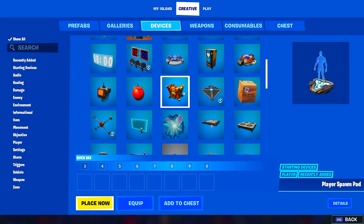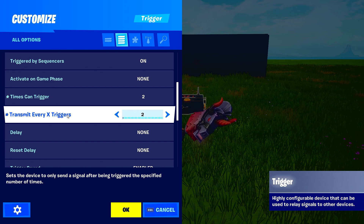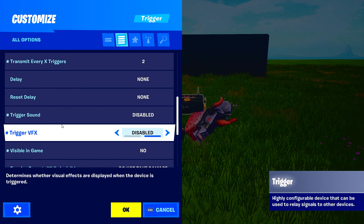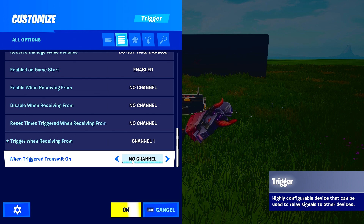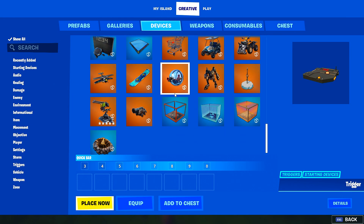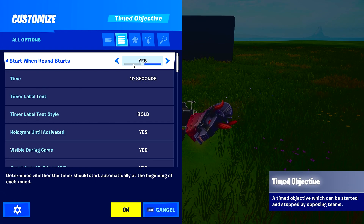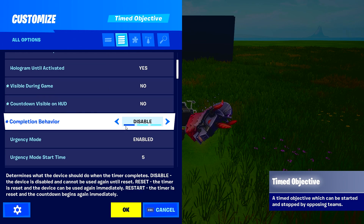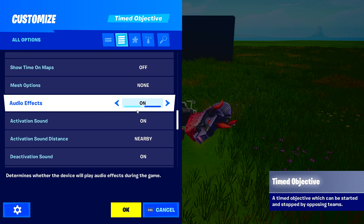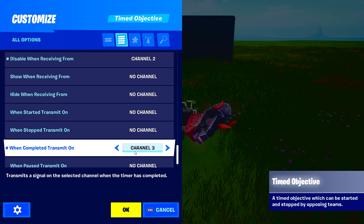Next, find a Trigger device. Set Times Can Trigger to 2, transmit every 2 times, visual effects and Visible In Game to Off. Set Trigger When Received From channel 1, and When Triggered, Transmit On channel 2. Then find the Objective Timer device. Set Start When Round Starts to Yes, time to 2 seconds, Visible No, disable urgency mode, audio effects off, Stop on channel 2, Disable on channel 2, and When Complete transmit on channel 3.